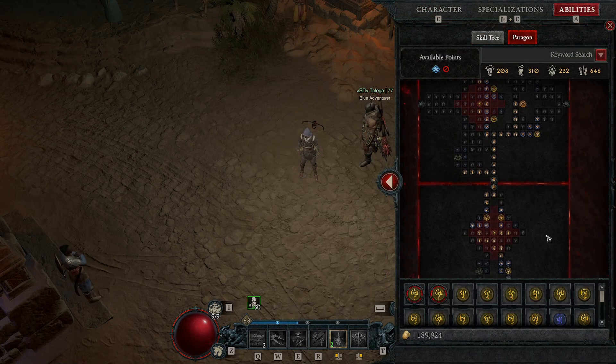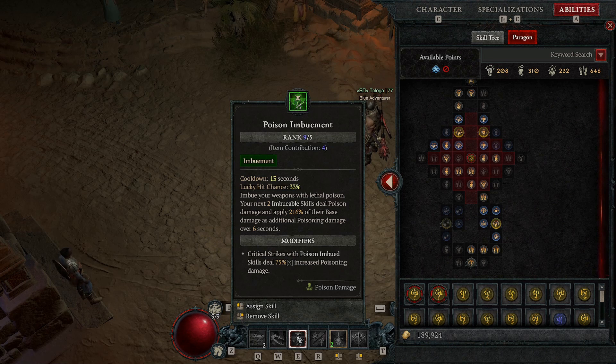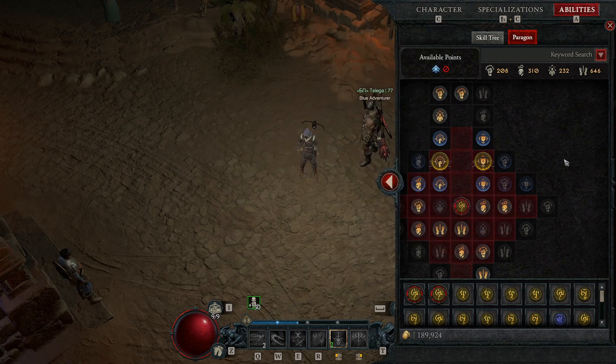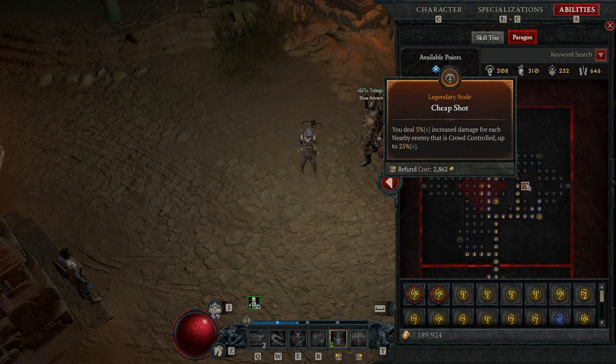For Paragon, I don't want to make it too complicated — I also don't have much of it. The most important glyph is the Efficiency glyph, which provides an additional 20% potency. Together with your Imbuement Potency Aspect you have 100% increased potency, making Poison Imbuement stronger — very important. Level this glyph first. I chose the Cheap Shot legendary node, since I have so much crowd control — dazing enemies, knocking back enemies, and chilling enemies — this 25% bonus is active all the time.